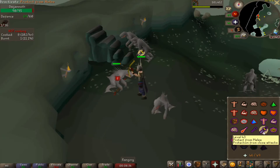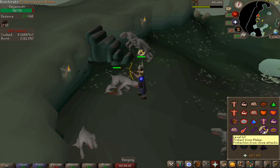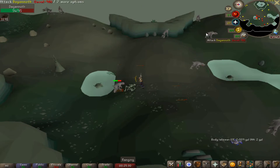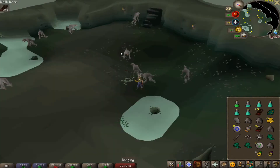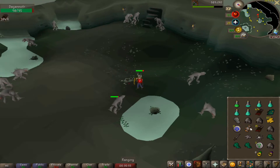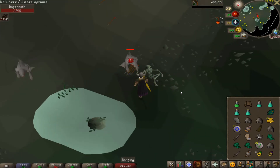Here we are at the Dagannoths. Going to flick Protect from Melee because they can hit 14s. This skeleton is actually a safe spot which is really nice — now we don't need prayer potions here. Already got a few law runes after only about 10 minutes, so it's looking a lot better than the moss giants. That's level 68 range! We got 39 law runes total — this method is really good, definitely going to do it again whenever we need more.